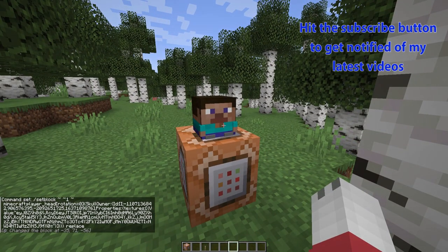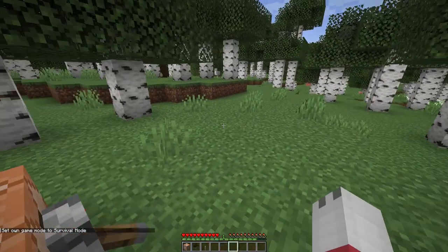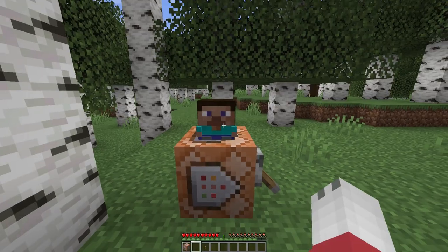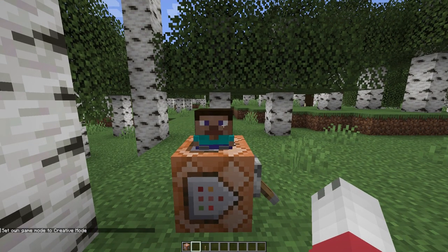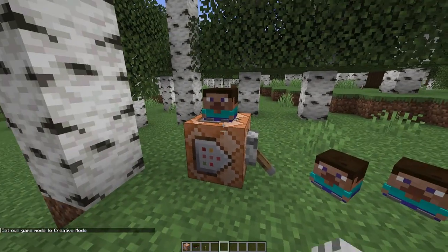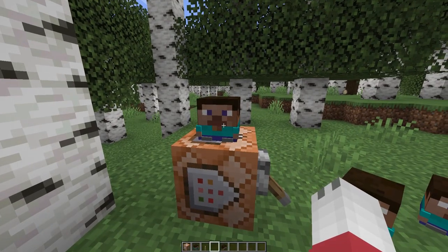Now to actually pick up this custom head, you can either be in survival — if I hop into survival and break it, I'll get the custom head and I can put it on if I want. Or if you are in creative and don't want to change into survival, press Control and then push down on your scroll wheel — that's middle click — so you get your head. If you just click middle click without Control, you won't get the actual design because you're not copying the NBT data.